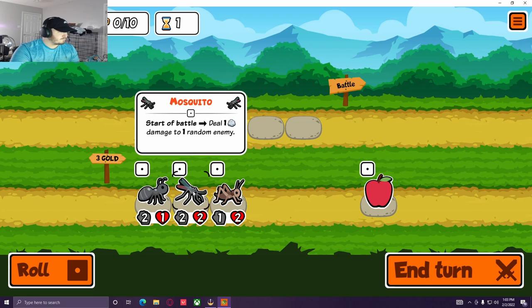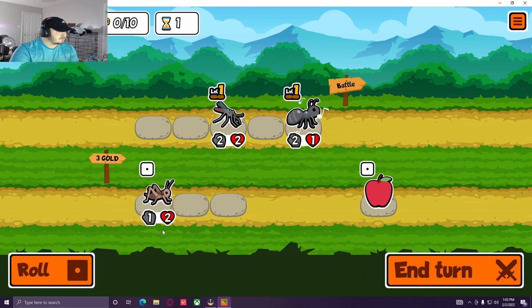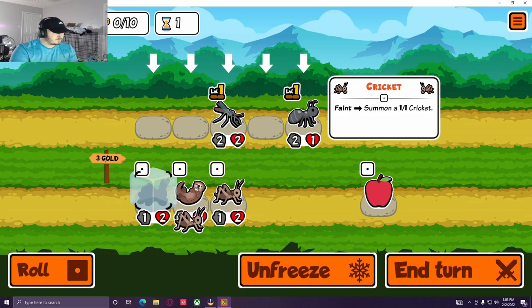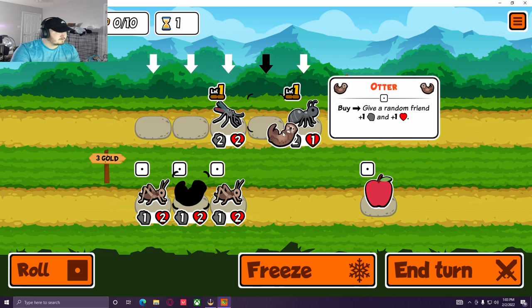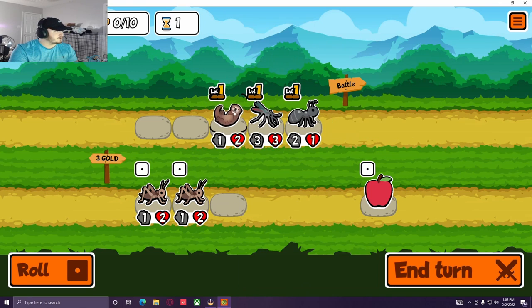Let's go with mosquito and ant. You can freeze pets in this game and then re-roll. We're going to unfreeze and pop an otter out there, because it gives a 1-1 to a friend on your team.